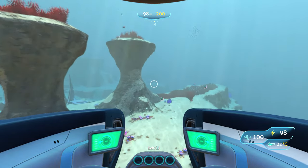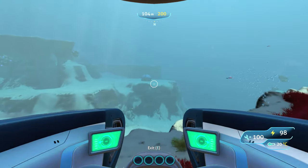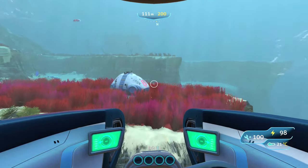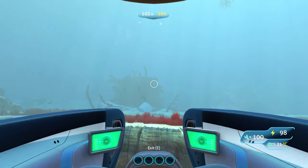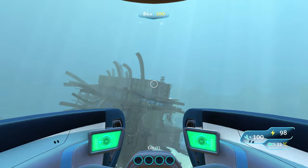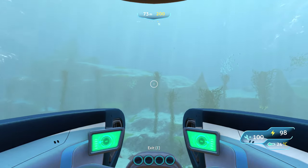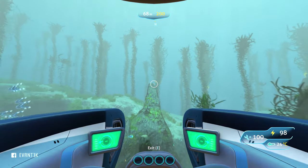You'll also notice a small drop in the plateau, which means you're going in the right direction. Go along the edge of that drop while keeping the column-like structures on your left. Ahead is life pod number 6, and behind it is another shipwreck we'll use as a reference point. Swim above that shipwreck and look for a spike on the hill behind it — use that to align yourself toward the next location.